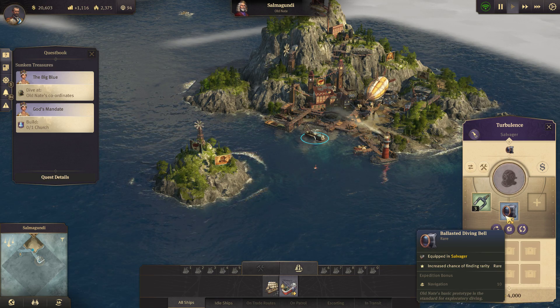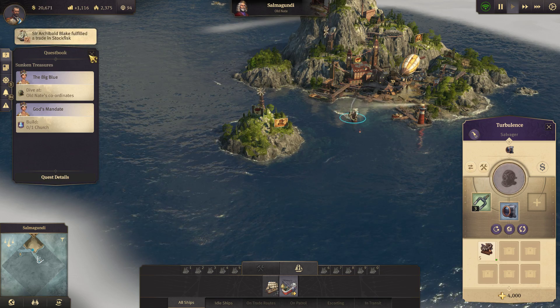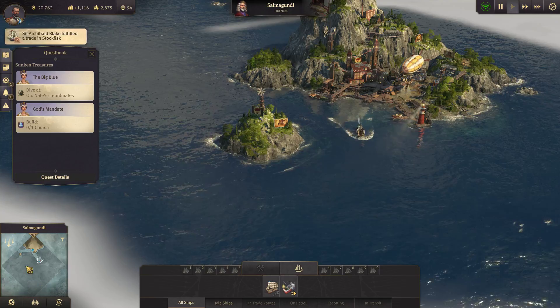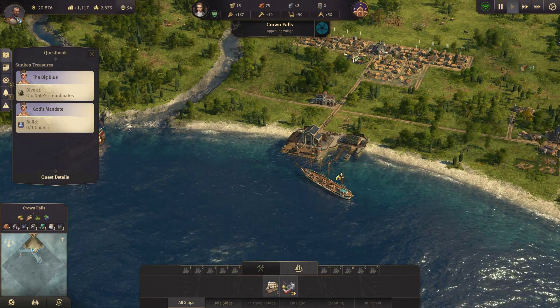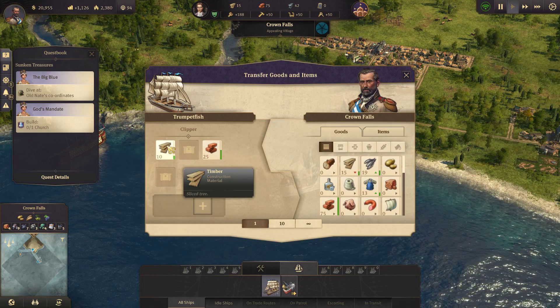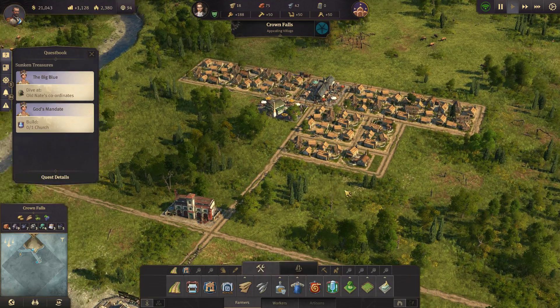Let's take this guy — we've got our diving bell and we've got this. Old Nate's coordinates are down here, so let's go ahead and send him on down. Then let's get back up to the village here. There's all of that that he was wanting.